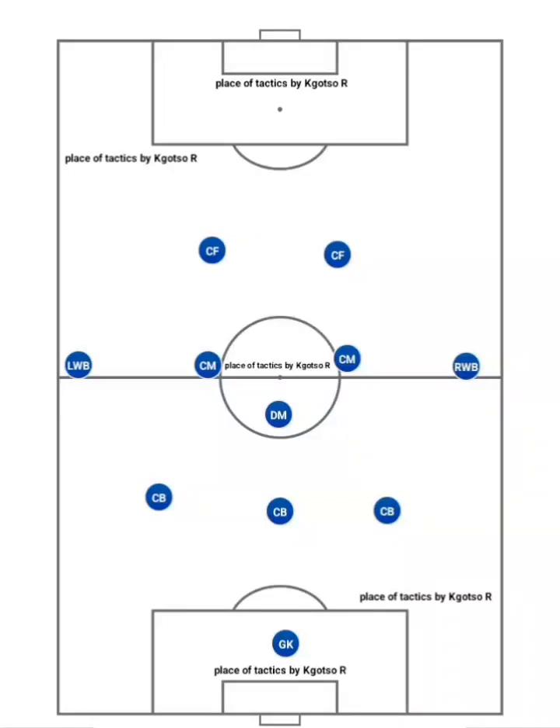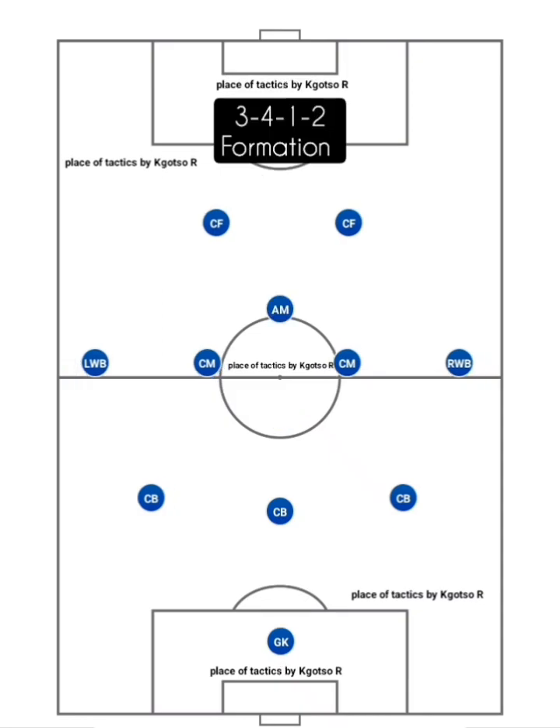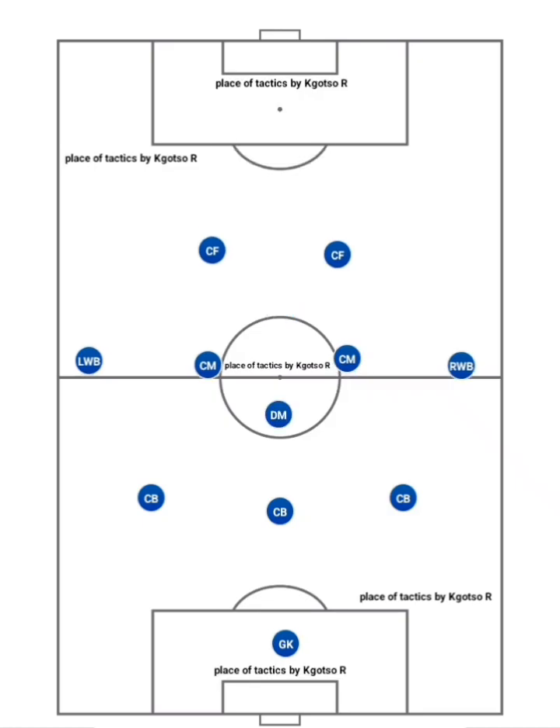Hi and welcome to Play Soft Tactics by Kozoa. Today's video I'm going to talk about the wing backs. Wing backs are the wide players in formations that use a back three, such as a three-five-two or three-four-one-two formation. When defending, the wing backs drop back either side of the three center backs to form a back five.